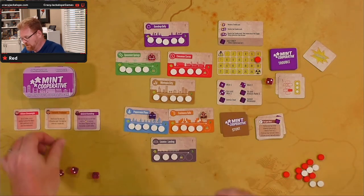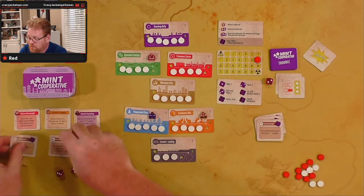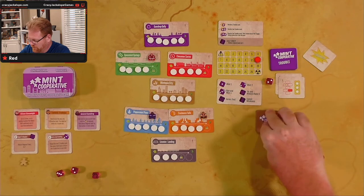That concludes our hero turn. We get rid of these, get three new stunts, and shuffle up. I think we're doing all right, but we've only got one mayhem out of there. I need to get that regional panic down. We've got a lot of mints on the board but the panic's pretty high, so reducing panic is going to be our goal in the near future.